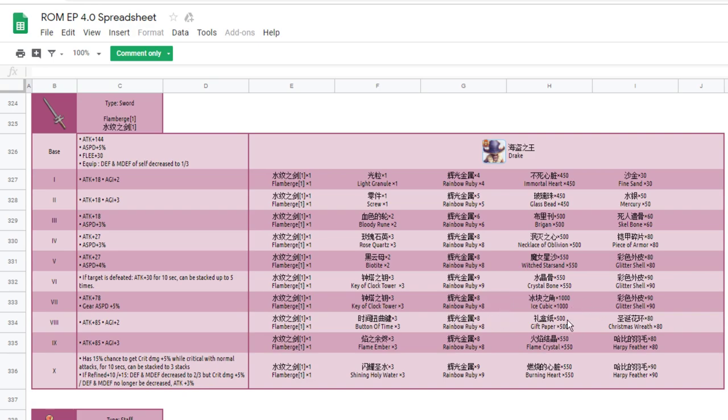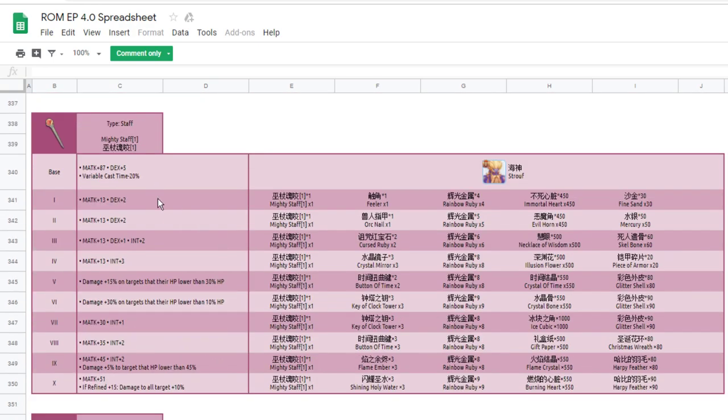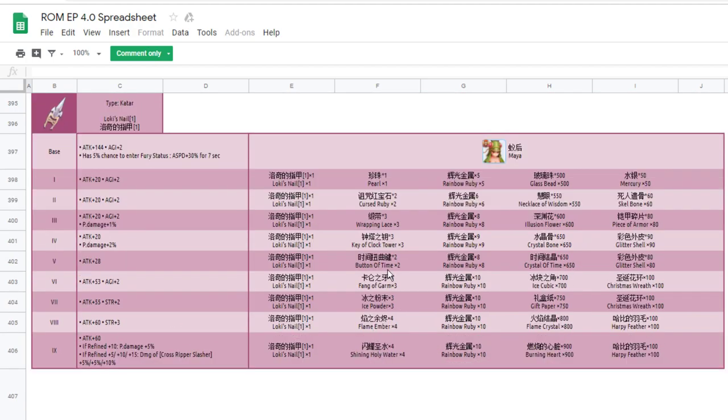For rainbow ruby and rainbow ruby, and for normal material we're going to need keep paper — I got this from the Christmas box. Christmas web also, I'm not sure. For this one: key of clock — we still need a lot. Fan of gum and eye powder again.